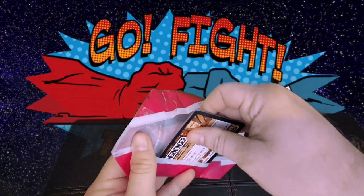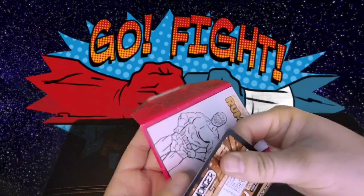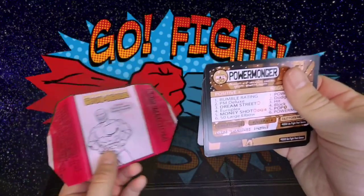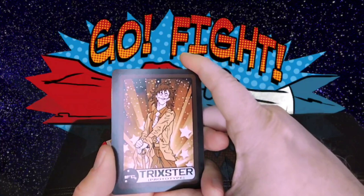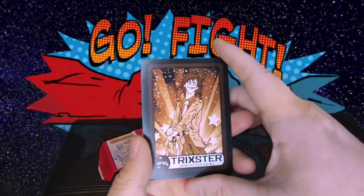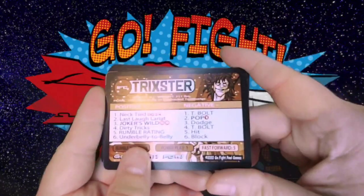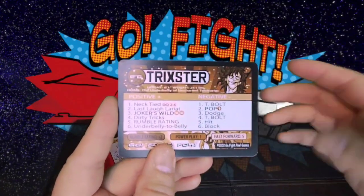Okay, there we go. It has been a long time since I've opened a wax pack — so cool though. Opening cards with Junior Beefy has really made this interesting. The first card is Trickster. This character is kind of like a Joker character — he was in a previous set. Let me see if my camera can focus a little bit here.